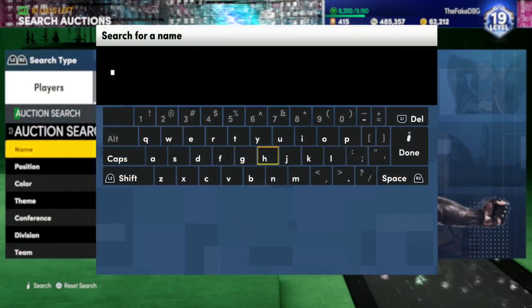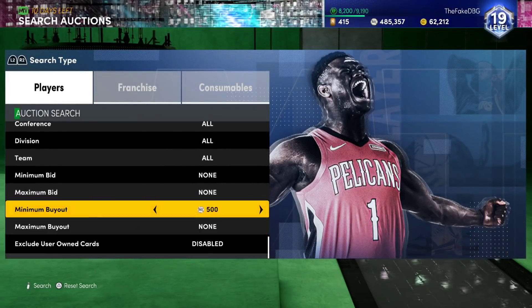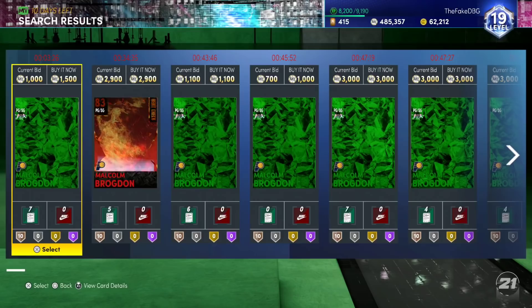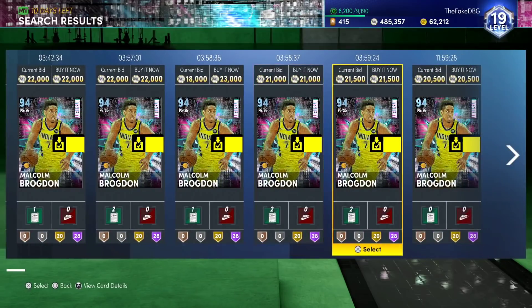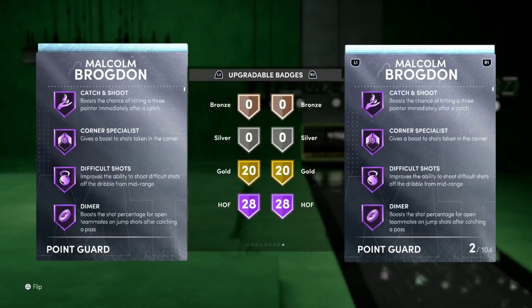So lads, let's have a look right here at the player. The player is Malcolm Brogdon. Malcolm Brogdon is like 20-ish K MT, which is a little bit steep. I'm going to buy him for like 19 from my one. But it is a little bit steep at around 20k, especially for a diamond card. He's good, man — especially on this gen. I wouldn't use him on current gen; he is not really a current gen player. But on next gen? This guy has got it.